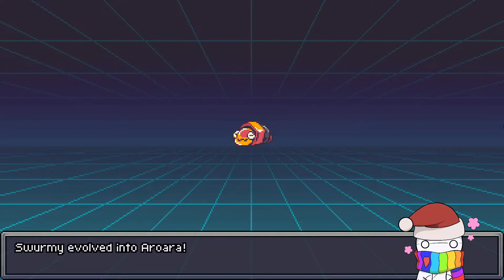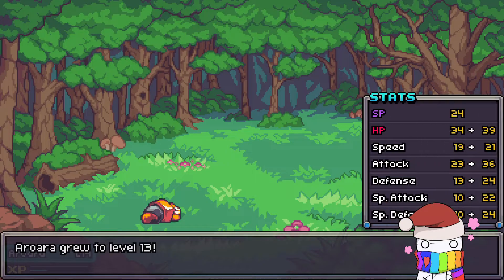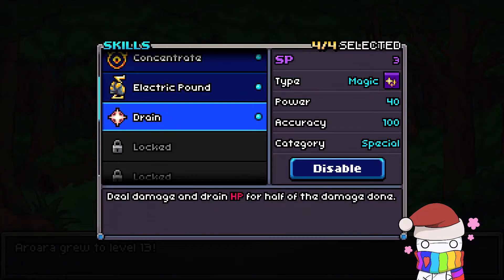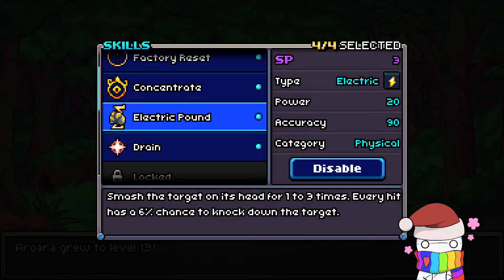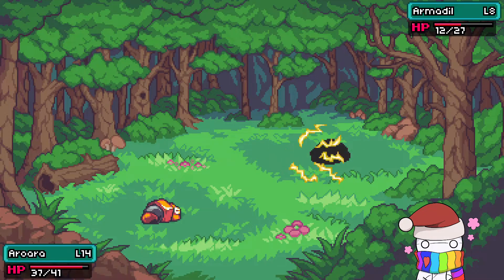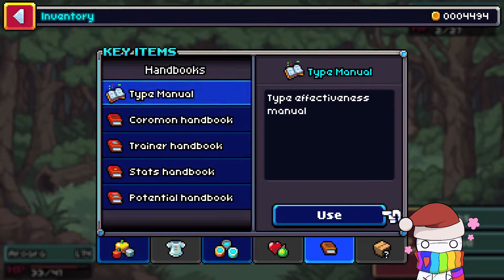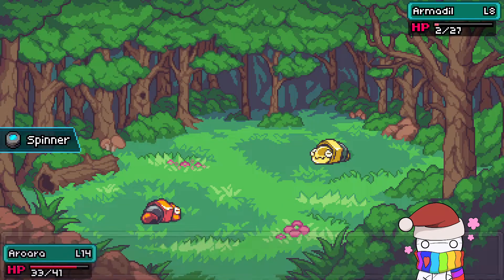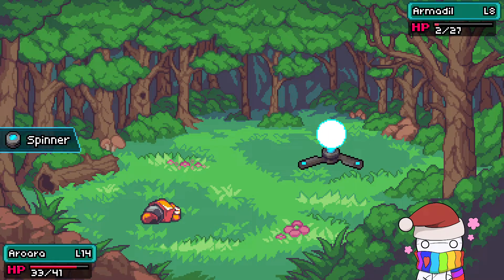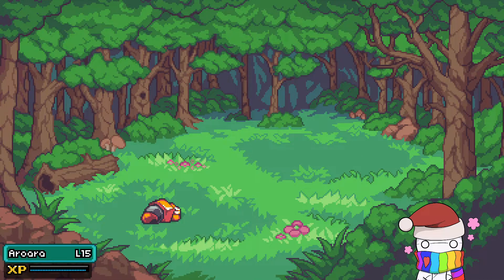Swarmy evolved into Aurora — really? So I ended up with a starter that turns into a starter. Cool. I learned Drain, my skills are different, and I just noticed the music cut out. We just found a potent Armadill, and Armadill is the evolved form of Armado, so Armadill will never change on us — which is either a good or a bad thing depending on its skill set. Hopefully Armadill doesn't disappoint me; if it does, back to the wild it goes, because it can't evolve so it's not going to be in use for me.